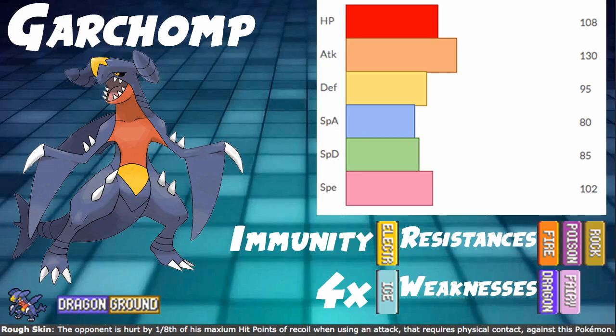Let's talk about its stats. HP at 108, Defense at 95, and Special Defense at 85. Not necessarily bulky, but not necessarily not bulky — pretty average, or a little above average natural bulk, especially on the physical side. You have very safe resisted hits, and switching this in on resisted hits can usually be pretty easy. Obviously switching it in on Electric is good.